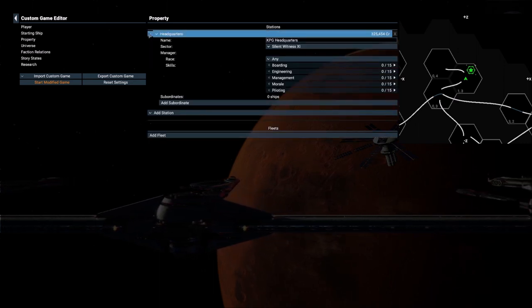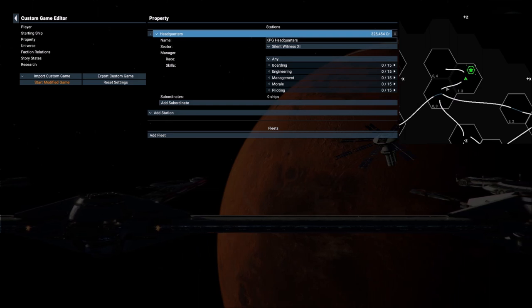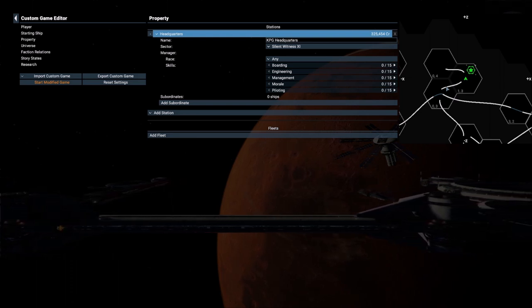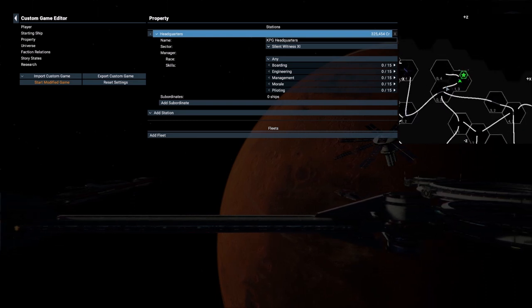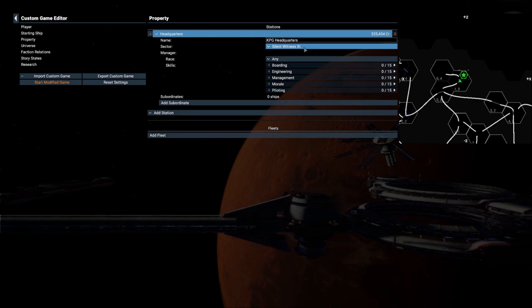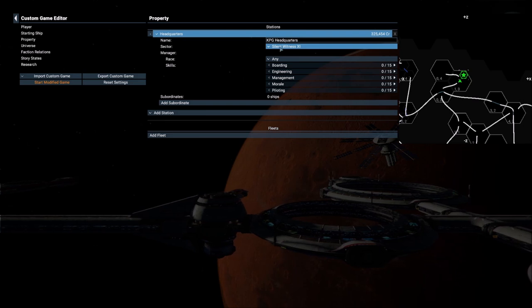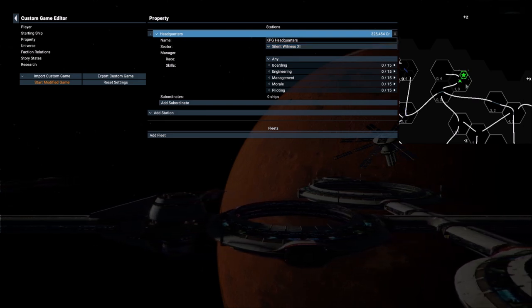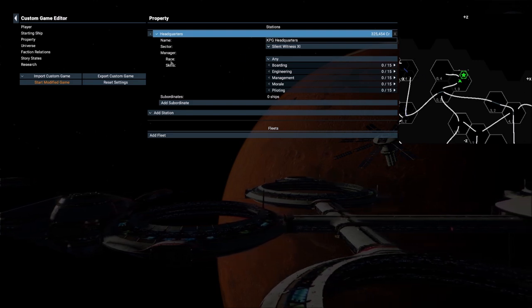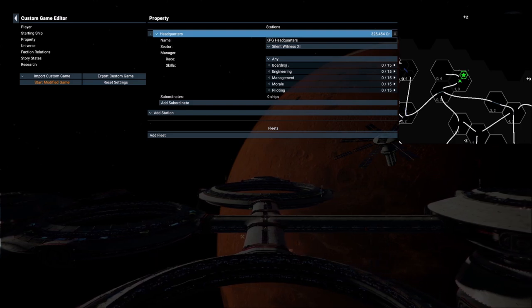Moving on to property, we have the HQ. I've already named it and changed the location — we're going to start in Silent Witness 11. I've unlocked pretty much the entire map for our modified game start, because I want us to focus on building rather than seeking out all the different parts of the map. This also lets me get our HQ out of the starting sector. Silent Witness 11 isn't currently occupied by anyone, giving us a fresh start to expand. The manager has no particular skill set yet — we'll build that as we go.